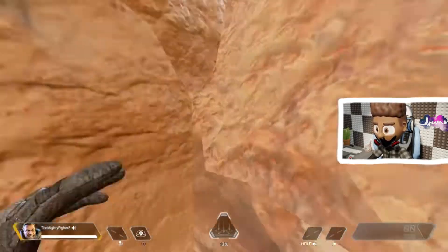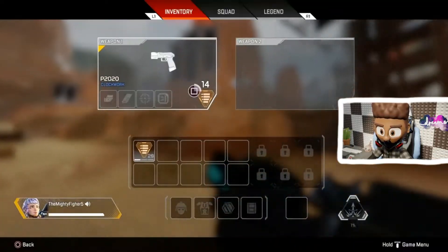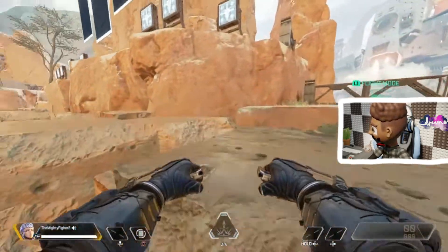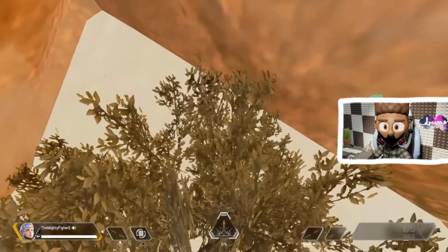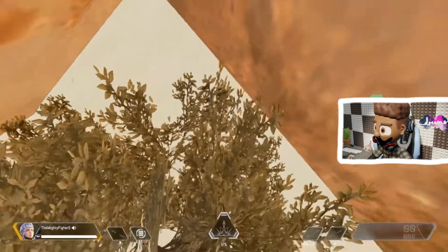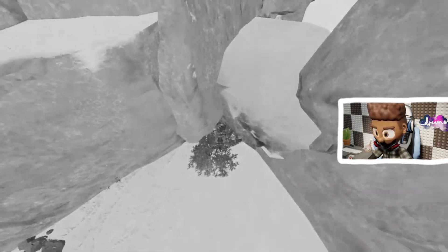So what you gotta do is just keep going where I'm going — just gotta keep going up here, it's just faster. I only unlocked Valkyrie on this account. Then you just gotta crouch, stay crouched, look down, take all your weapons out of your inventory, and then switch characters.